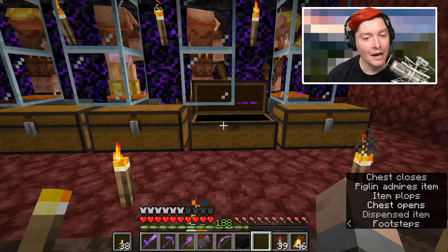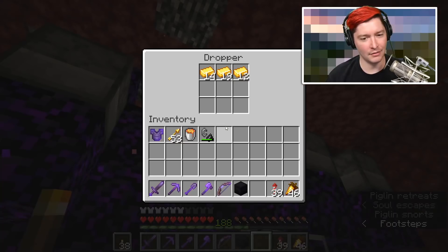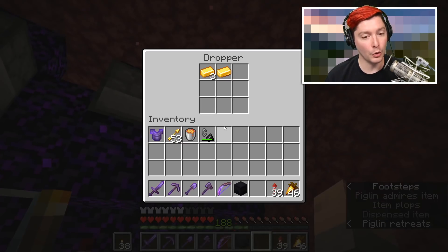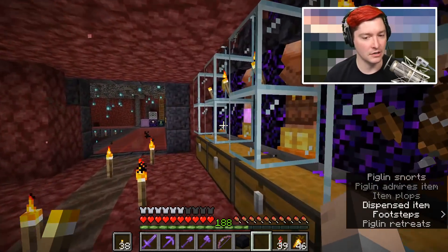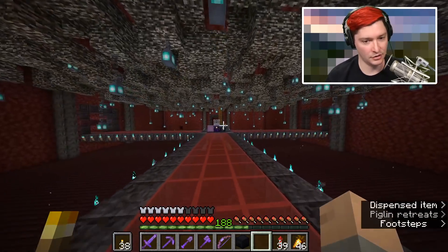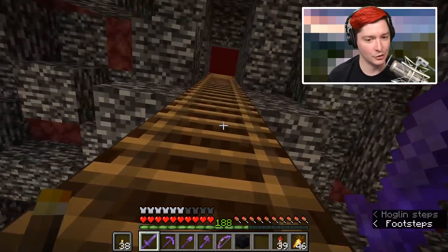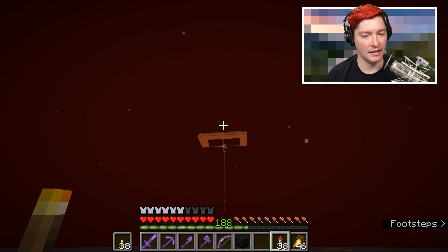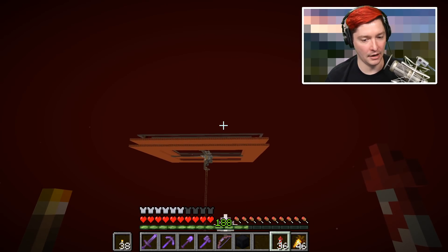I am super excited. We are still here at the piglin bartering farm and it's been fantastic. Look at all this stuff that we've got. Some of y'all mentioned last episode, like, has Chad forgot that he has a gold farm? I have not forgotten and I'm still super appreciative. I made it with Ray Works and I'm using that gold farm to get all of the gold here.